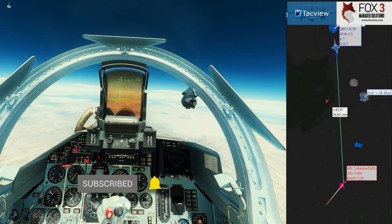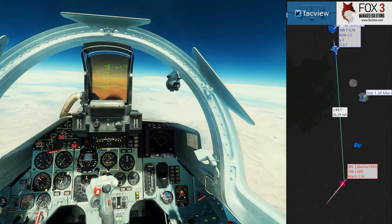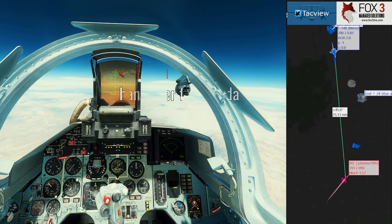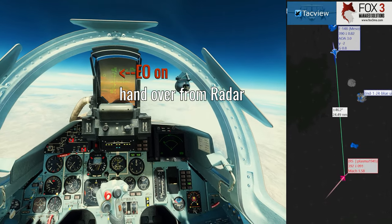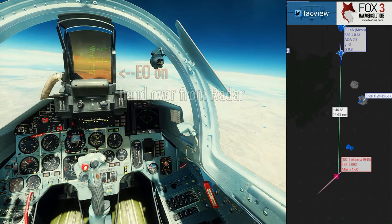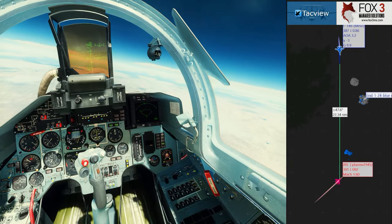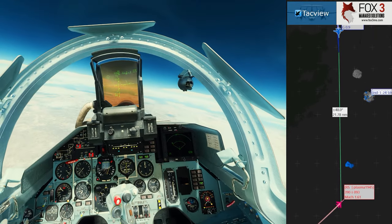Now the Tomcat is flying at me trying to figure out who I am. I'm jamming. I've switched over to the 27T, but I'm also going to drop lock and switch to electro-optical tracking. The Flanker has the ability to track the enemy for a launch without using its radar, and that's exactly what I've done.